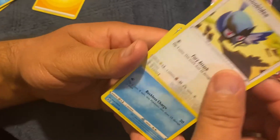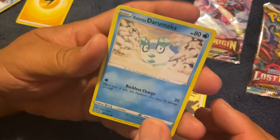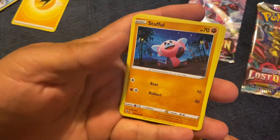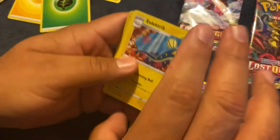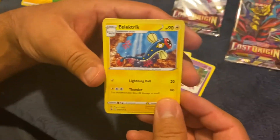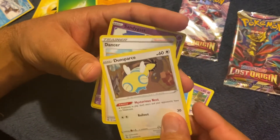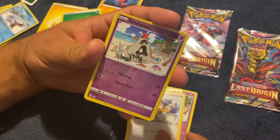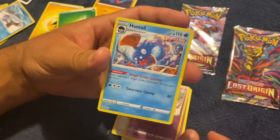Rookidee, Galarian Dremeleon, Sizzlipede, Stufful — yay! — Sandygast, Grass-type Energy, Electric Energy, Dunsparce, Trainer card — Dancer — Reverse Holo Sandygast, and a Huntail. That's pretty cool art.